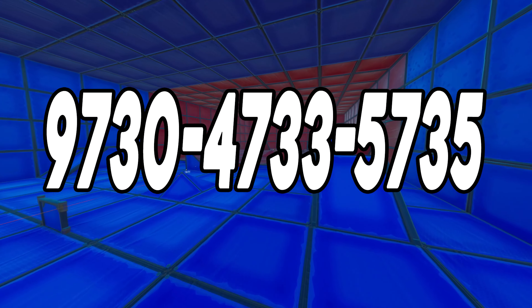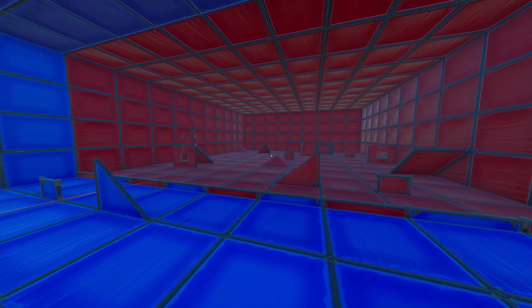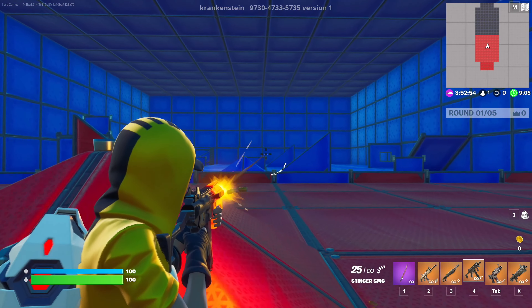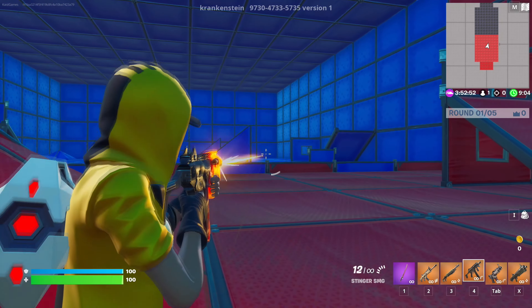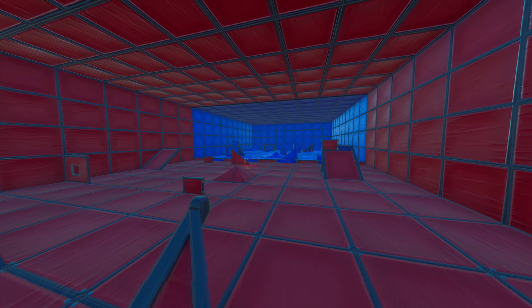With that said, now we have come to the last map on the list called the Red vs Blue no building map. Here we have a cool team deathmatch map where each round you can buy weapons and equipment. Then depending on how many eliminations you have, you will be able to upgrade your weapons, improve the ammo capacity and much more.